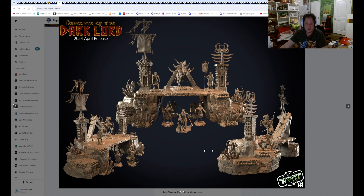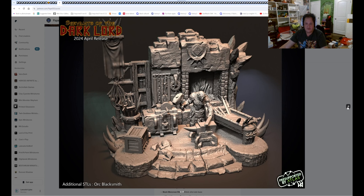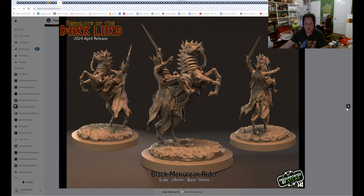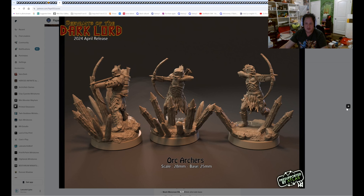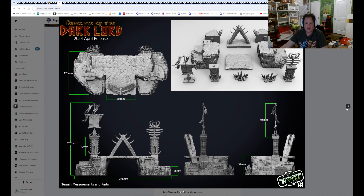Looks like some kind of dungeon or outside setting. We have some orcs doing blacksmithing — that's actually pretty good. Black Nazgul Rider, Black Lauren's Rider. I think these are supposed to be Lord of the Rings style. Yep, Lord of the Rings style — Servants of the Dark Lord. Mordor, I believe.